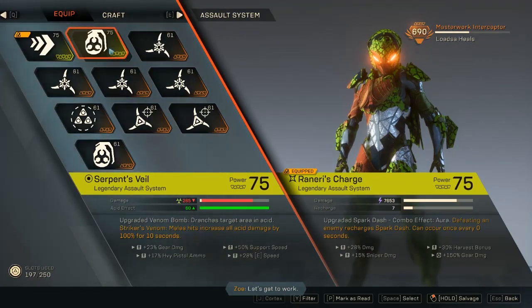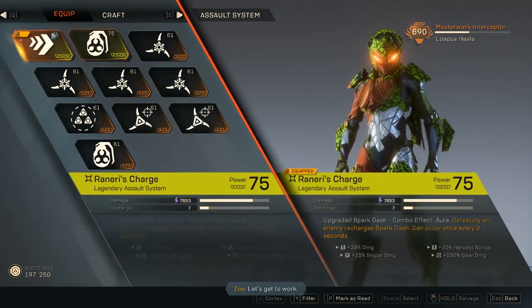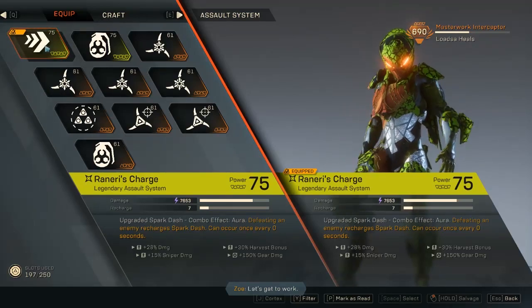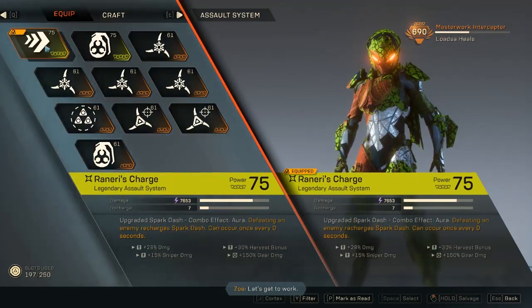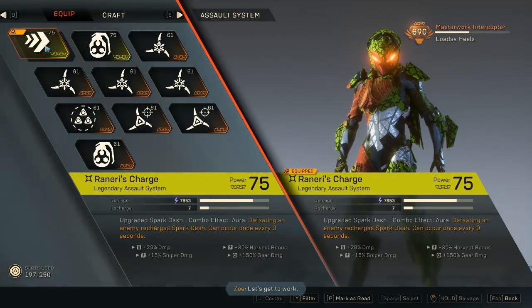For the assault system, we have two legendaries: the Serpent's Veil, which is a primer, and as an Interceptor we prefer detonators since our goal is maximum damage. So we're using the Spark Dash instead. Its combo effect means defeating an enemy recharges Spark Dash, which can occur once every zero seconds — so every time you kill an enemy you can use it again. The travel distance is very large so you can escape, heal up, then charge back in.